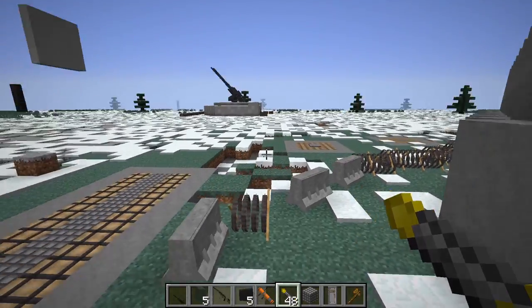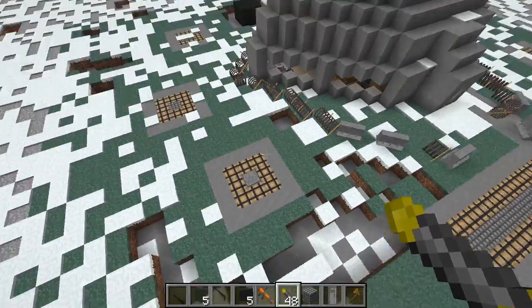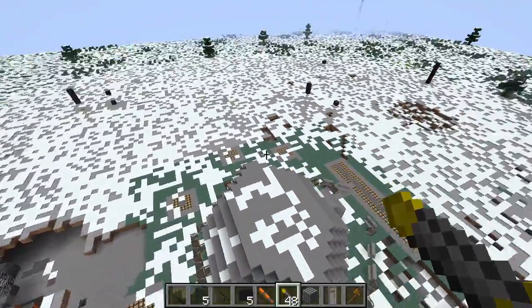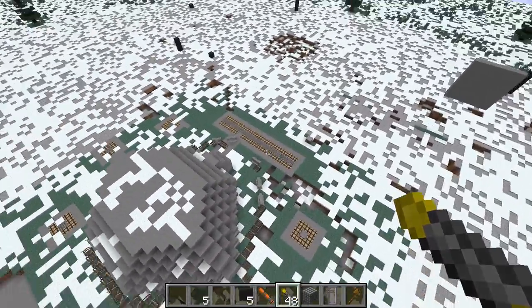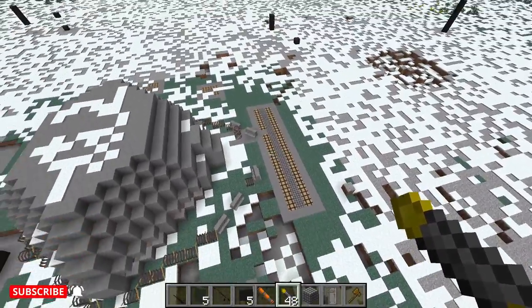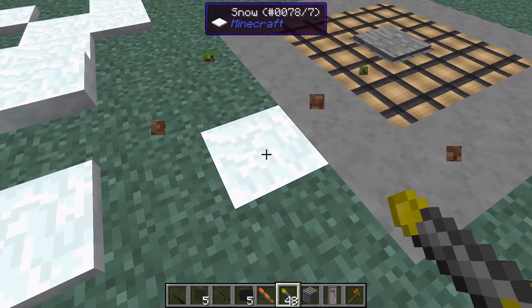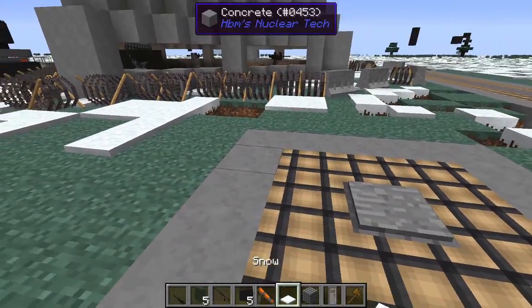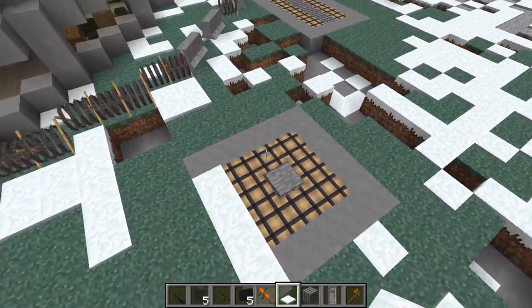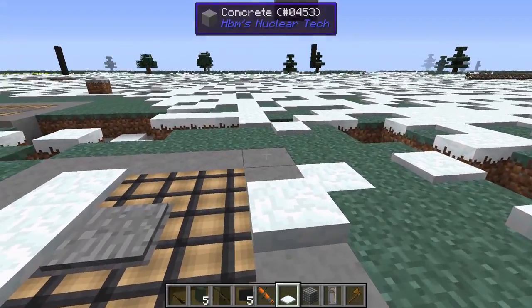Coming to the outside of the bunker — you might have observed these square things around the entire periphery. I'm going to explain what these are and what this entire line of explosives does. When it gets chilly, the entire area gets covered in snow like this, so it's natural that these are also covered in snow.